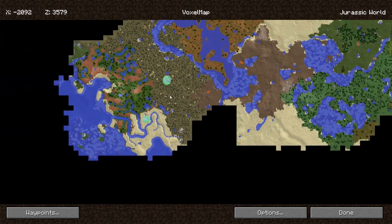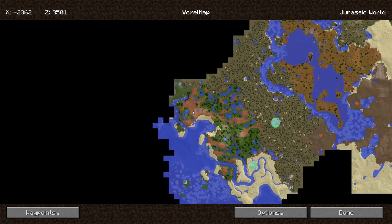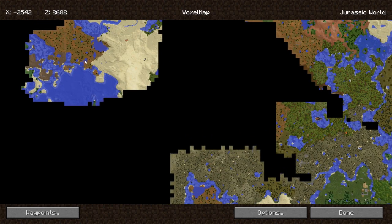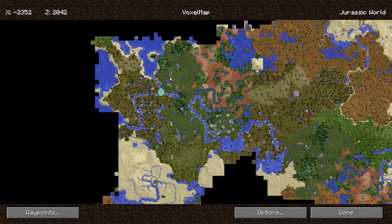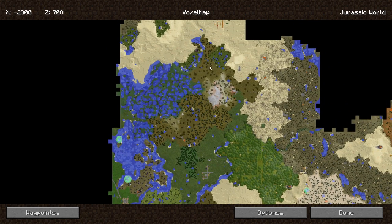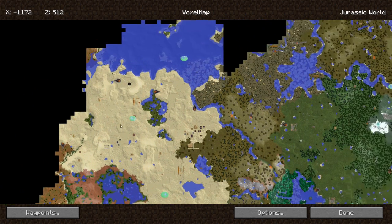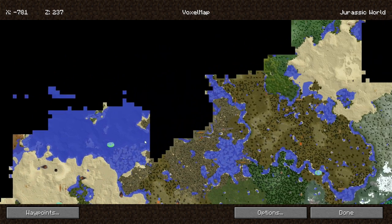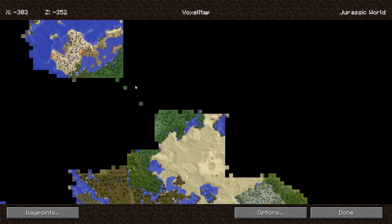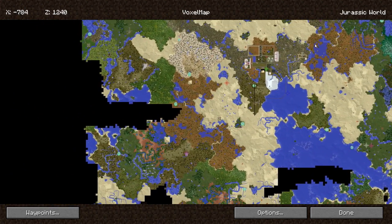The closest thing we have to a mesa are these things over here, and I think those give us hardened clay, which I guess we could use to harvest and get ourselves some stained clay to hopefully decorate our visitor center. I want to show you guys the visitor center here in a bit. I'm not really seeing where we could start out and hopefully find a mesa biome.